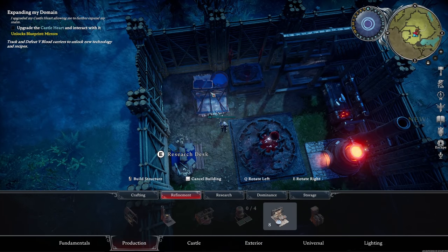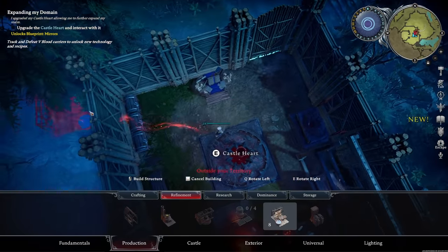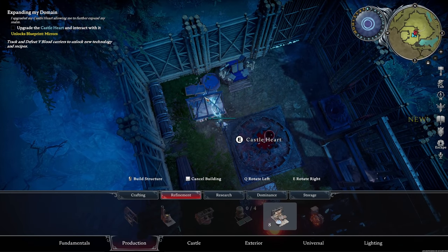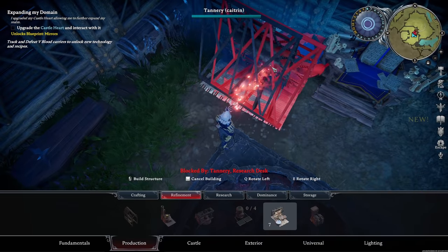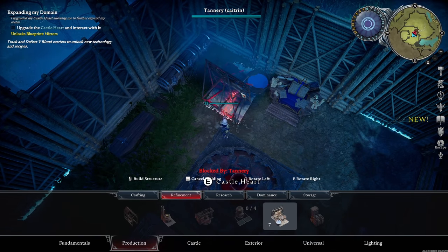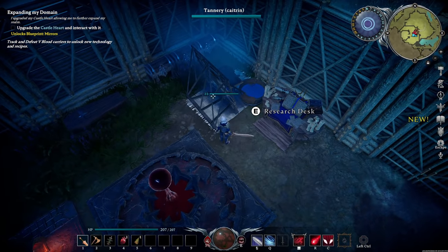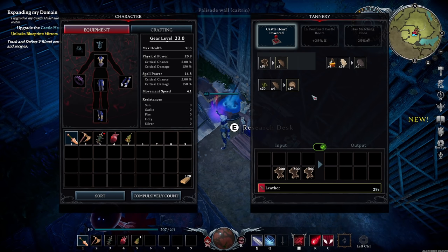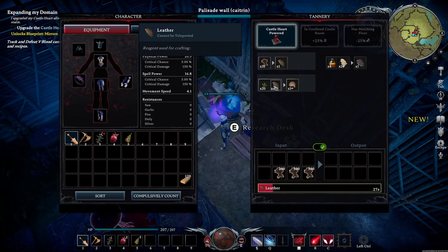The tannery — let's chuck this down. I'm slowly running out of space here, but honestly, don't have much choice other than to make it work. I'm going to roll with it. Let's chuck all of this in here, like that, and that's going to process. Plant fiber and leather turns into an empty canteen — that's cool.